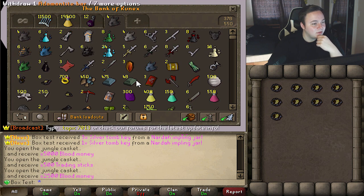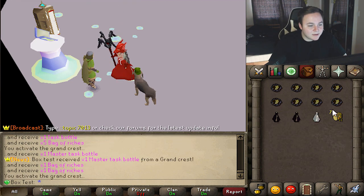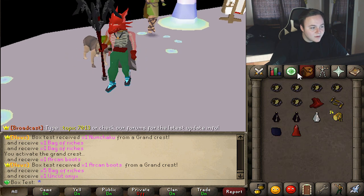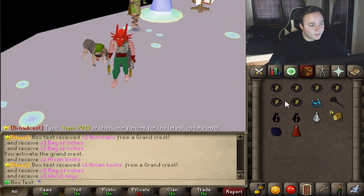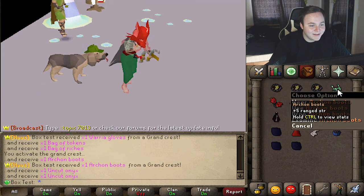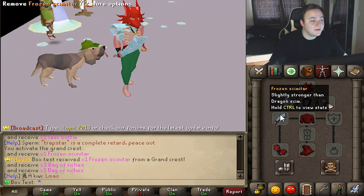Just the grand crests left and these should have some pretty good stuff. We can make one more from that piece we got from the dragon implings. 10 of them — a couple task bottles and what the hell, cigarette butts?! Arkon boots — those look really good, 10 magic attack. Oh my god, they're nunchucks! And we got warrior gloves! These are all items I've never seen before. Frozen backpack — hell yeah! And a frozen skimmy, slightly stronger than the dragon scimitar.